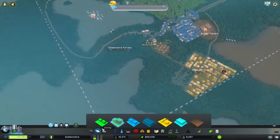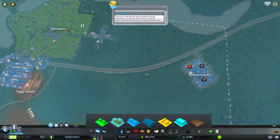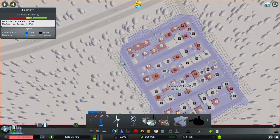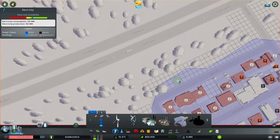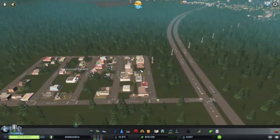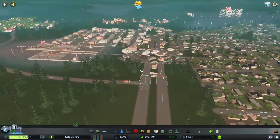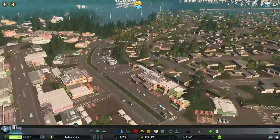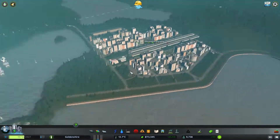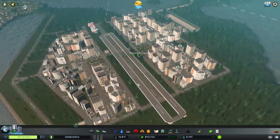I think it's because I'm hitting the demand perfectly for both industry, residential, and commercial. Oh, I forgot about power over here — how did I forget? I gave them water; that's good enough, right? I'm not the biggest fan of doing grids, but they work. They're efficient. They do the job. It's making us money — you've got to think about what makes money. Sadly, grids are the answer for some things.